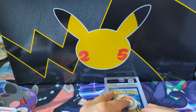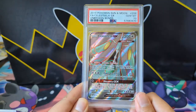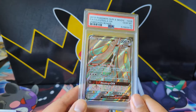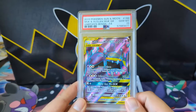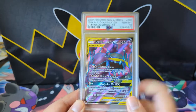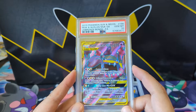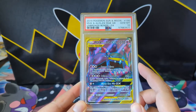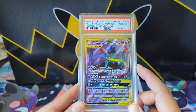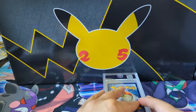Gotta get all those graded — GEM MINT 10, for sure. A random Celesteela from Unbroken Bonds — I guess I graded it because it looked good, got the 10. Mukmuk — I do like the Mukmuk. I love the sound of its attacks and stuff. I feel like it was never that good competitively — I think it made its way into a fringe Mewtwo GX deck — but I was always a fan of this card.